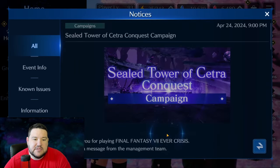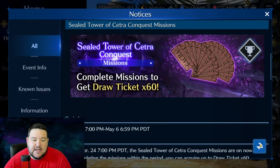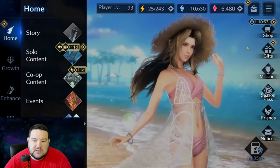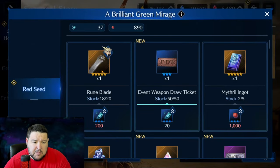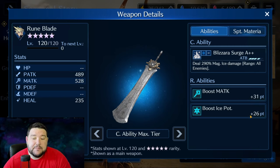There's a Conquest Campaign with Tower of Setra, so you'll probably want to get in here to get these 60 draw tickets — something that kind of adds up over time. And then there is the new featured banner. Looking at the Exchange Shop, most notably we have this Runeblade for Cloud, which at OB-10 gives plus 31 Magic Attack and plus 26 Ice Potency. I think that's really good — this is the silver lining for this kind of flood of banners we've seen.